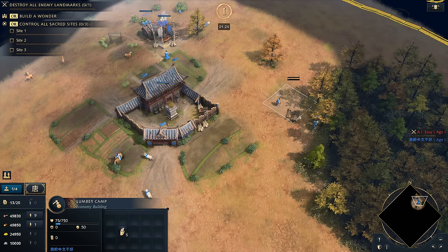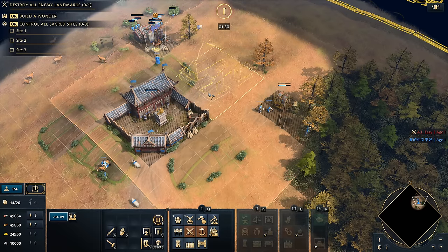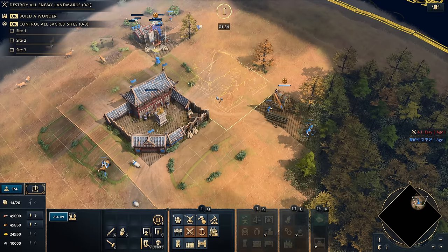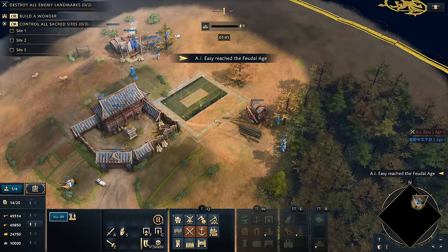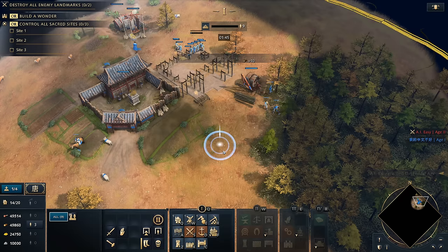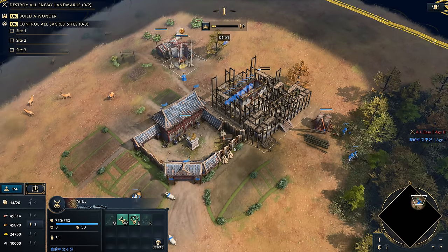We're going to drop the lumber camp down on the front side and then think about our imperial academy placement. This is a great spot, but another good spot is one tile over — the reason you'd take the spot closer rather than behind the town center is because you want it to get nice and snug up against this position as close as possible. With the imperial academy it still touches the mill, and that's what's really important.